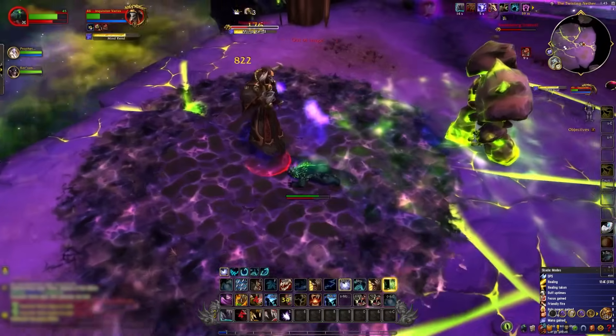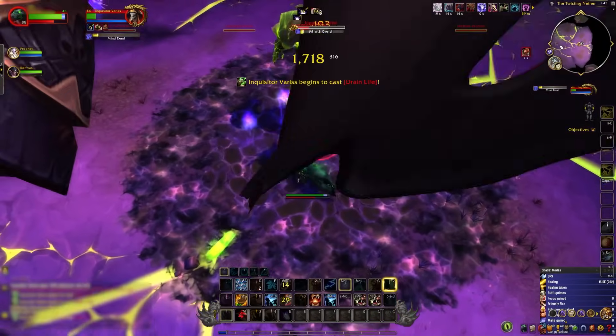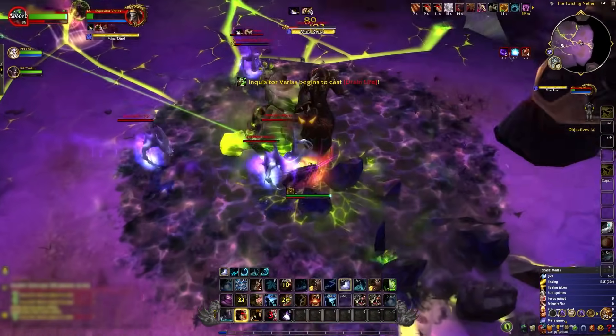Lastly, watch out for the smoldering infernals summoned by the Inquisitor. The strategy here is simple: kite them, tag with Moonfire, and keep your focus on damaging the main boss.